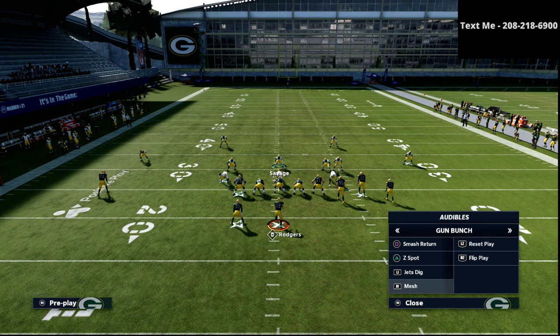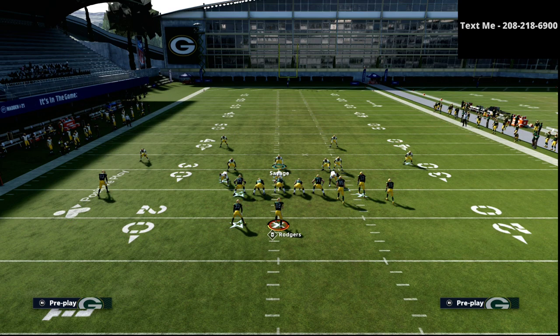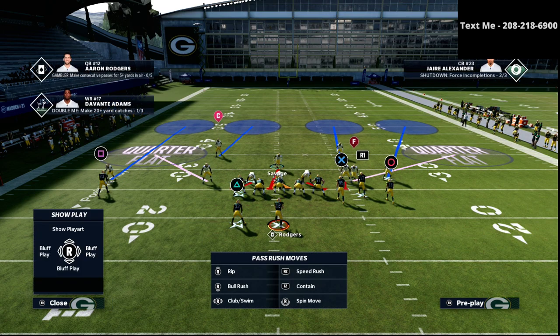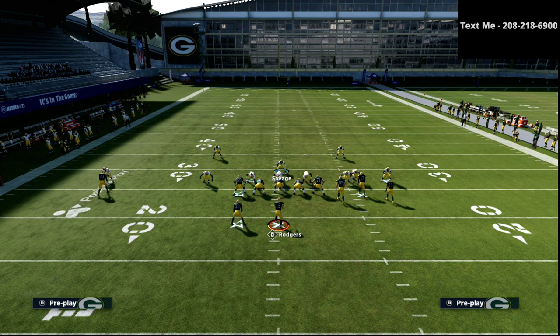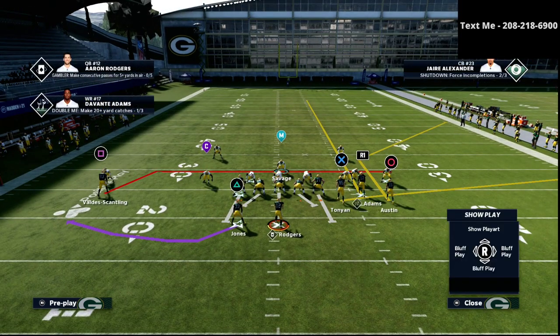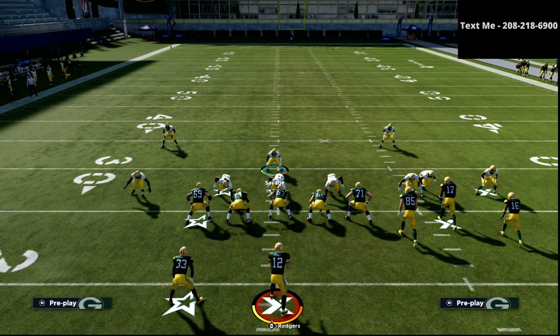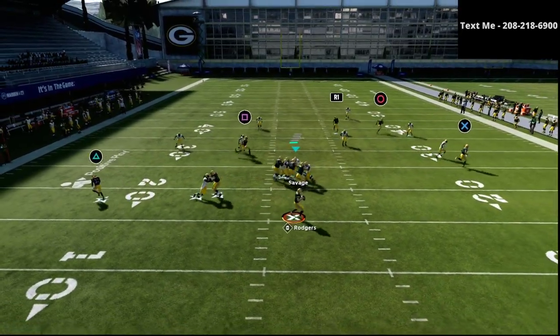As an offense, I'm now going to call a play like Mesh. Mesh is very similar to Flood, except the primary difference is who's going where. That's one of the biggest challenges of gun bunch — you can't just cross-band it, because any of those three receivers on the bunch side can be running a corner route, a streak route, or a flat route at pretty much any time. I've set up a flood concept to the right with that same coverage scheme including the deep half. The corner route to the circle receiver should get matched up field.